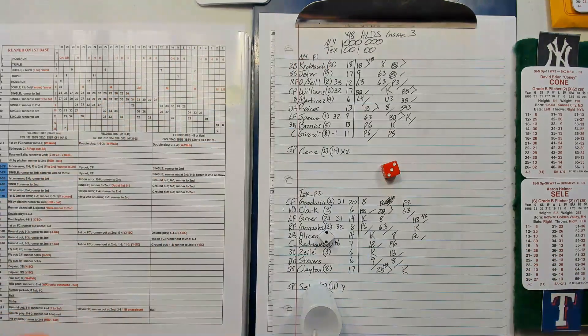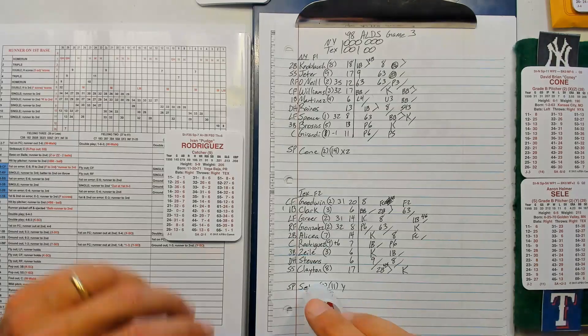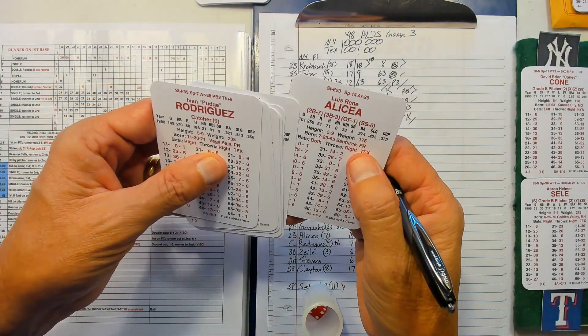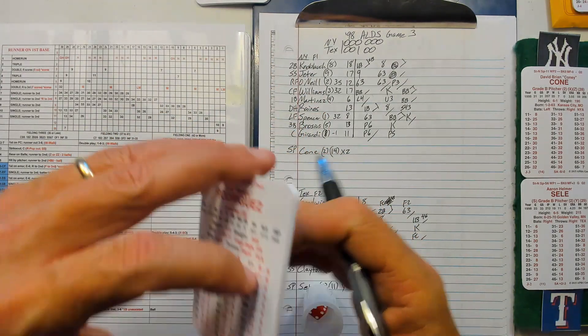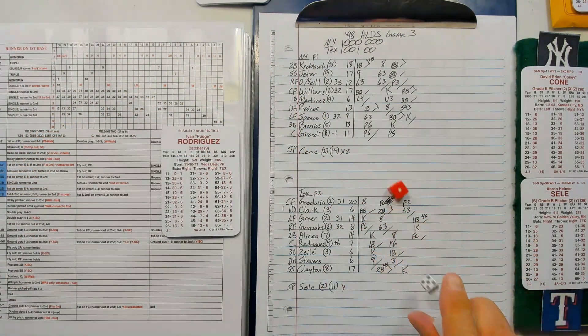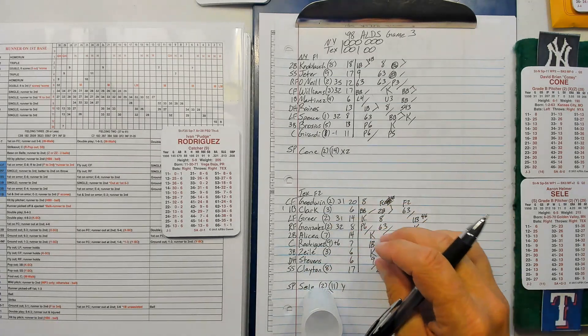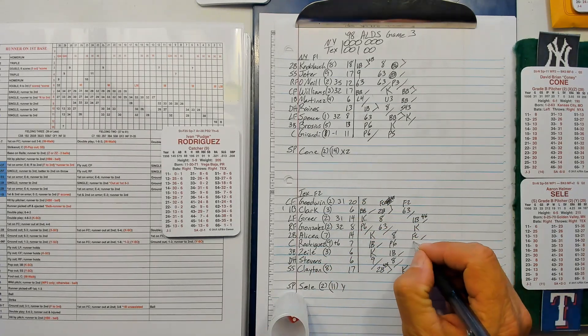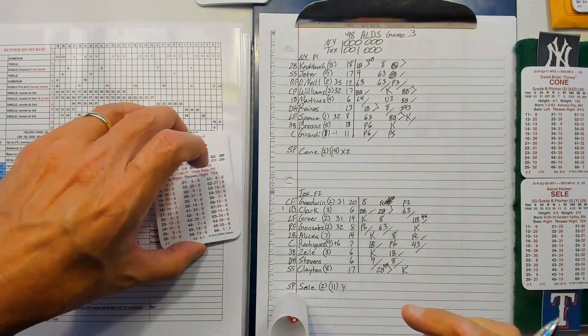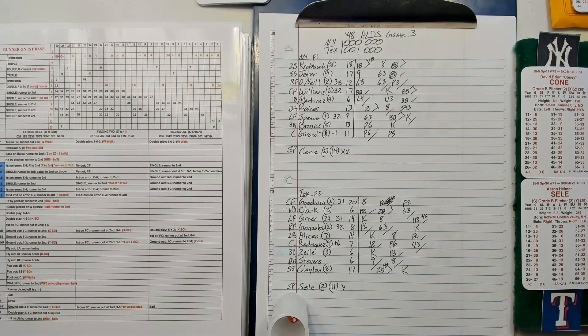Alisea on with Pudge. He had four stolen bases. 12-25 — ground out to second. Rangers still clinging to that one-nothing lead as we go to the seventh.